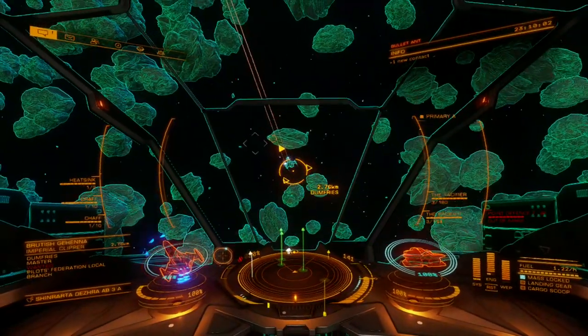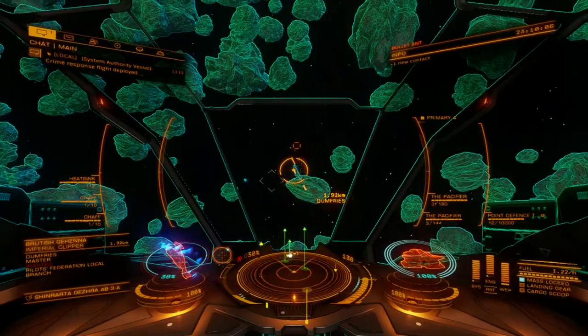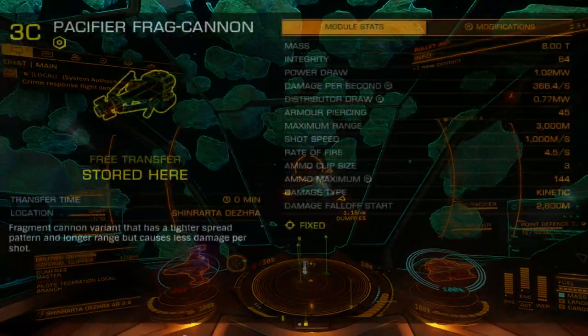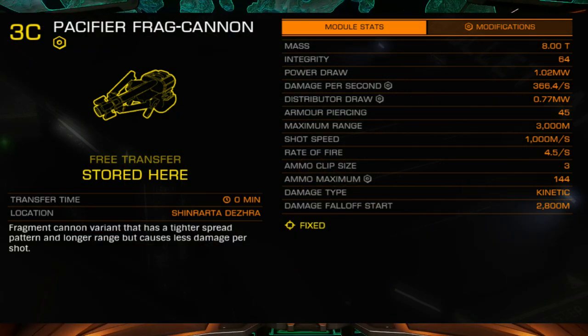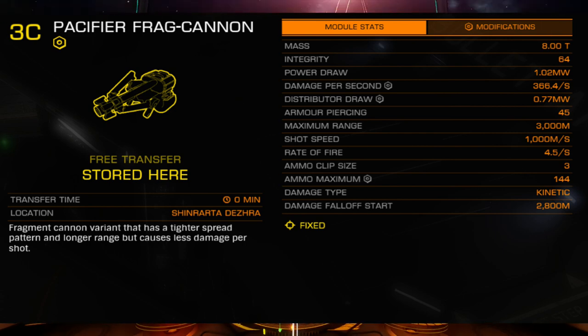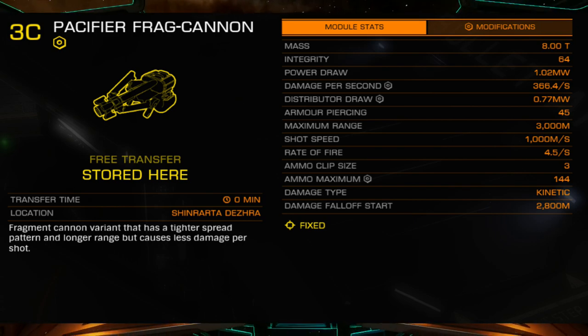The Pacifier is a power play variant of the Fragmentation Cannon, given as a loyalty reward to supporters of Zachary Hudson. This modified variant features a tighter spread pattern and longer effective range, at the cost of damage per pellet, making this weapon do less overall damage than the standard variant, but dealing that damage from a greater distance.